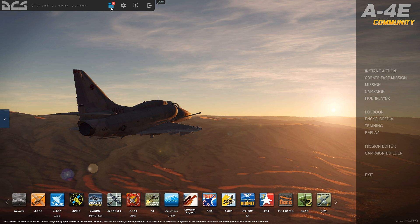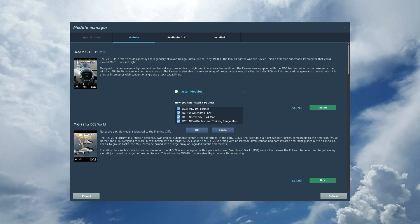You can see we've got four things waiting for my approval. Click on it there - you can see we can now install modules. MiG-19P Farmer. I've also got these ones here that I've bought but not installed because I've just run out of disk space, so I'm going to deselect them and keep the MiG-19 selected.